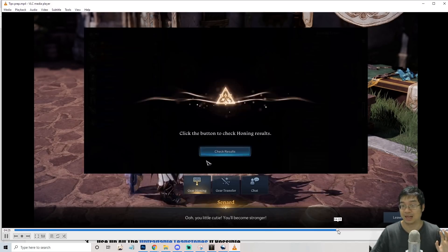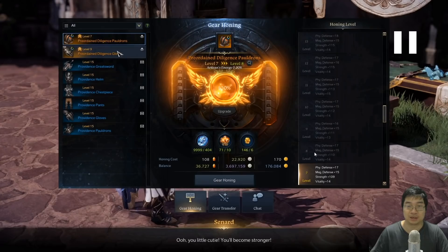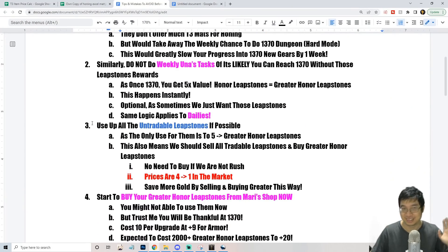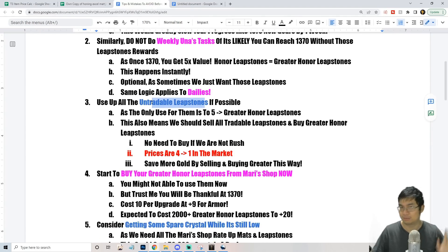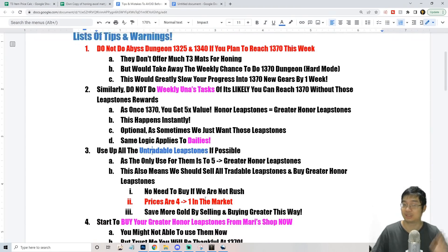I only got one gear to plus seven and one to plus nine, starting from plus six by transferring them. Let's come back to tip three: one of the most important things I realized is to use as many untradable leapstones as you can while upgrading to 1370. Once you get over that threshold, you have to convert your leapstones into Greater leapstones using the honing exchange, which costs five honor leapstones per Greater leapstone.